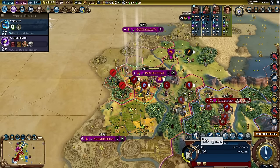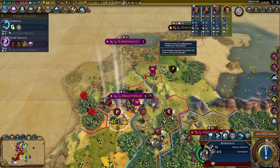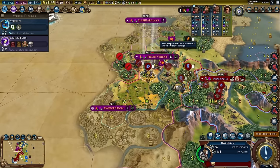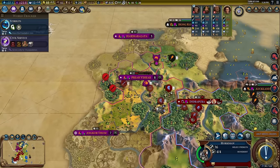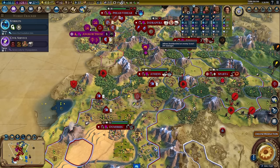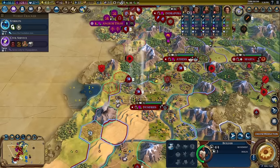Yeah, we can take over this city. Let's definitely pillage this thing and take it over. They have a holy site and they have a campus — let's go ahead and take it. Let's get our first vampire castle. This seems to be quite insane — 13 food, 16 production, and two gold. That's pretty good.